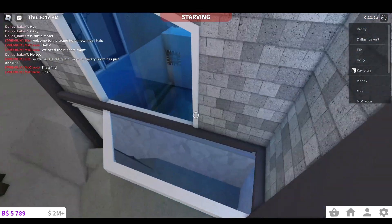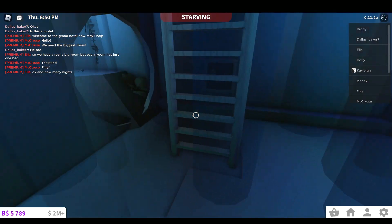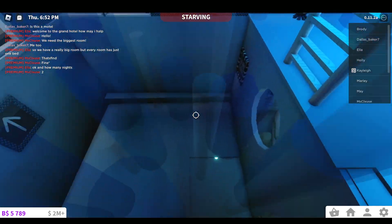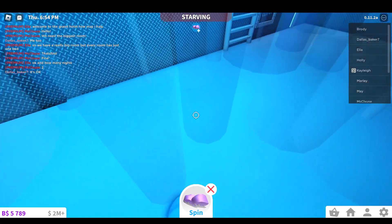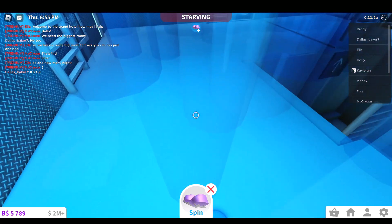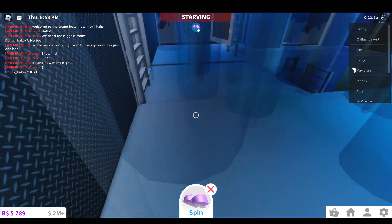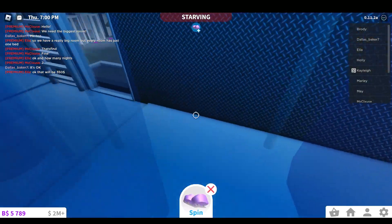Keep going until you reach a new area right in front of you. You want to climb up these ladders and work your way around these pillars. Jumping kind of helps steer you where you're going. Be careful — it's not that ladder, it's this ladder over here.